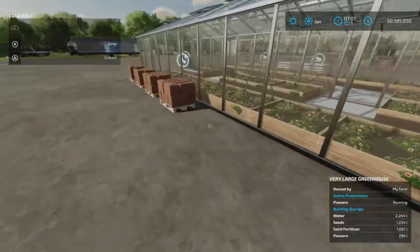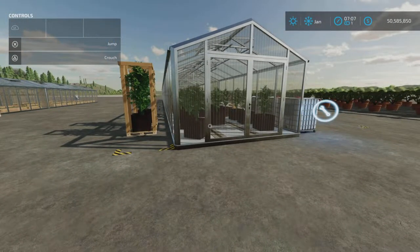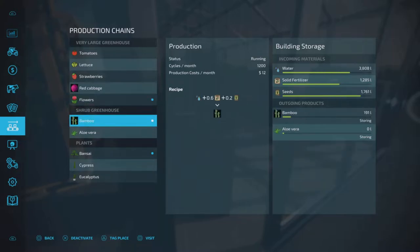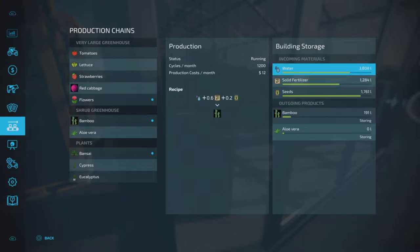The next one is the shrubs — the shrub greenhouse. That will produce either bamboo or aloe vera. That is 1,200 cycles per month, one per cycle. Aloe vera uses slightly less — 0.1 liters of fertilizer less in the recipe. Our product has gone down about a quarter to a third.